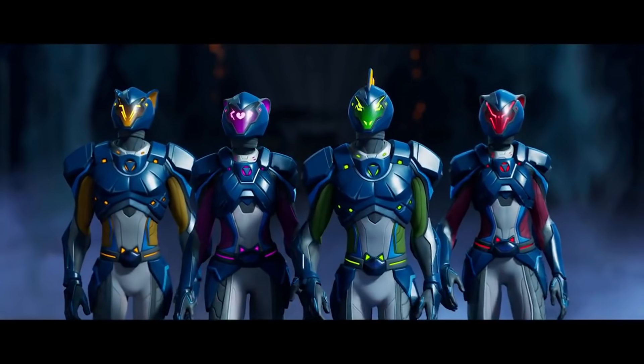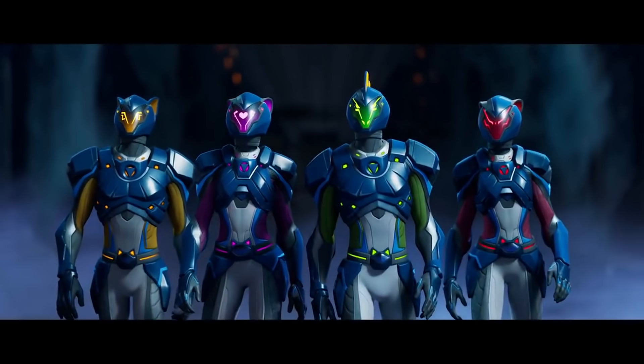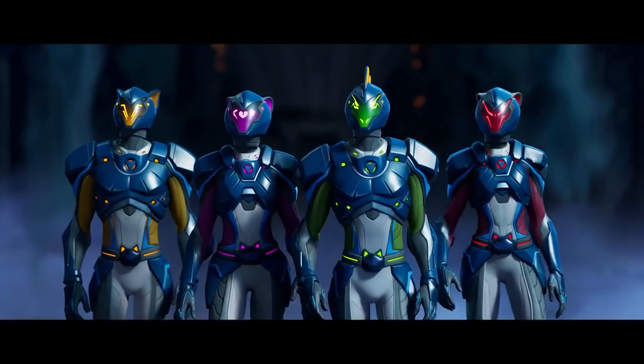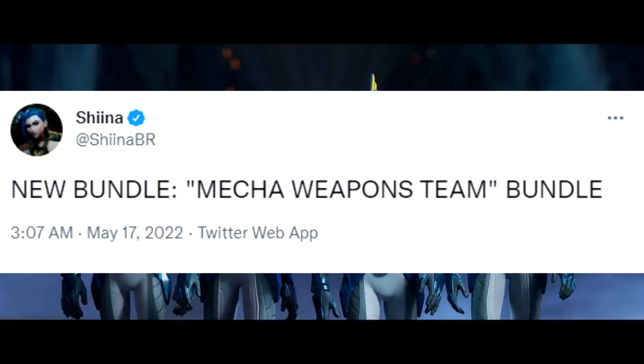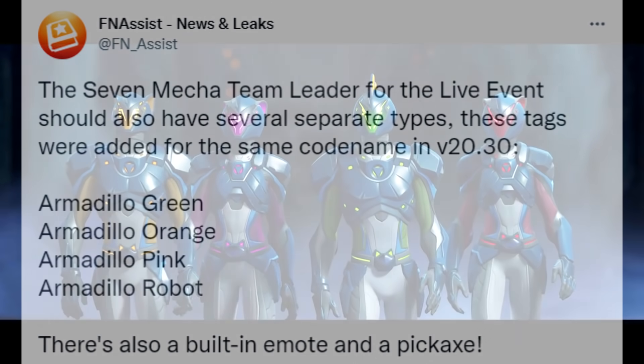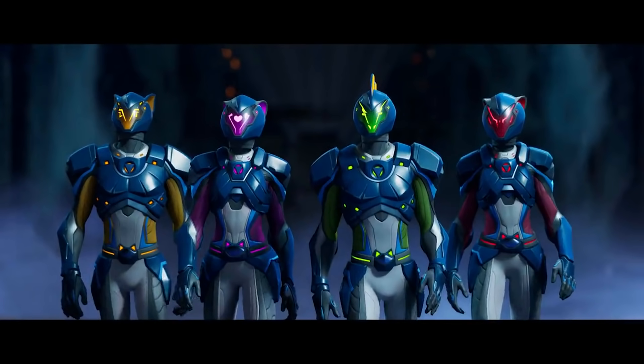Now we actually got these Mecha Team Leader skins. On the left there's a yellow-orangish one, then a purplish one, then a green one with a mohawk, and then a red one. Back on May 17th, data miner Sheena posted about a new 'Mecha Weapons Team Bundle.' Data miner FN Assist also said the Mecha Team Leader for the live event should have several separate types — tags added in version 20.30: Armadillo Green, Armadillo Orange, Armadillo Pink, and Armadillo Robot. There's also a built-in emote and a pickaxe.